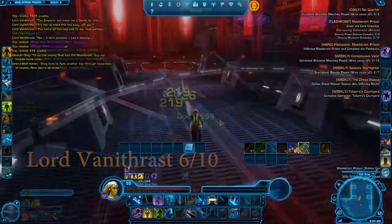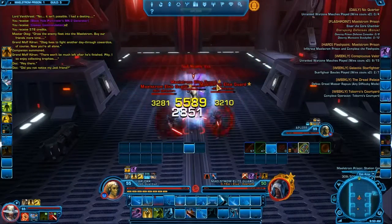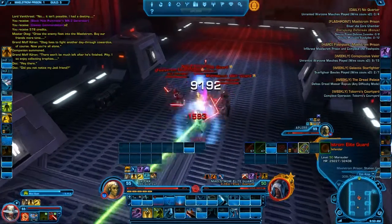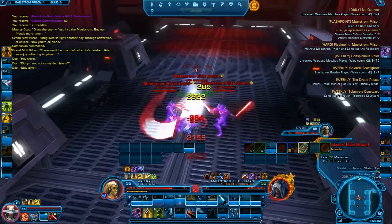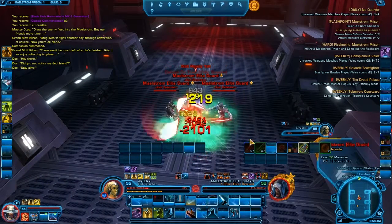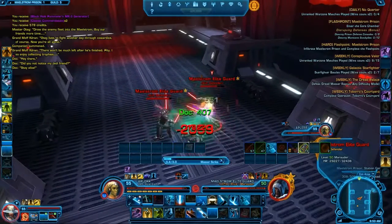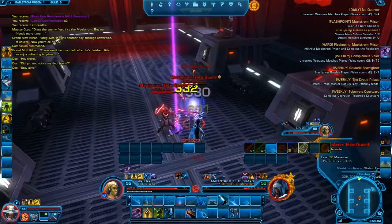After that you go to a third miniboss fight, which is basically three marauders defending the last boss, Grand Moff Kilran. All you need to do is DPS and there's not much mechanics there. That's probably one of the worst minibosses I have ever seen. So for me that one is a 3 out of 10.